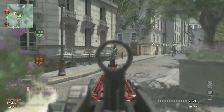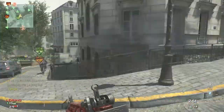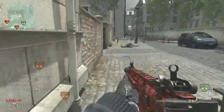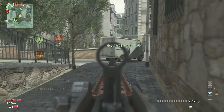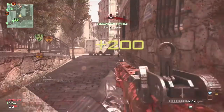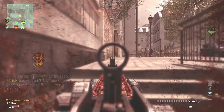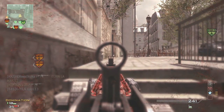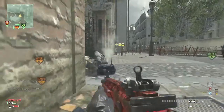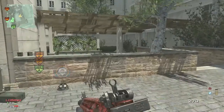Hello everyone, this is EliteCosak here, the freshest man alive, bringing you another gameplay commentary. Today we are playing a little bit of ground war domination on the map Resistance, using the CM901 with suppressor and extended mags. I finally got it guys — I got the MOAB with the CM901, and I know this took a while to upload.